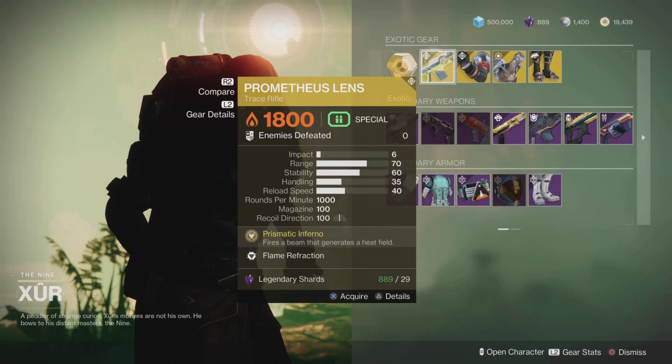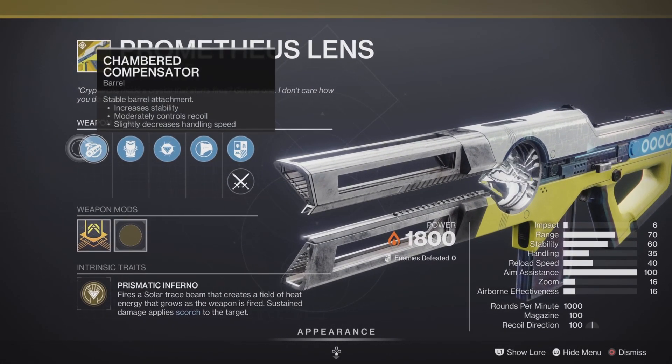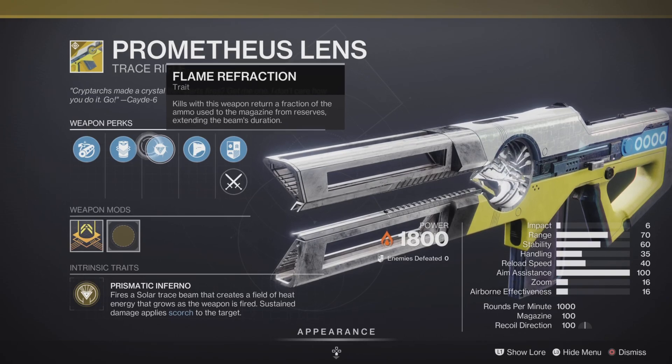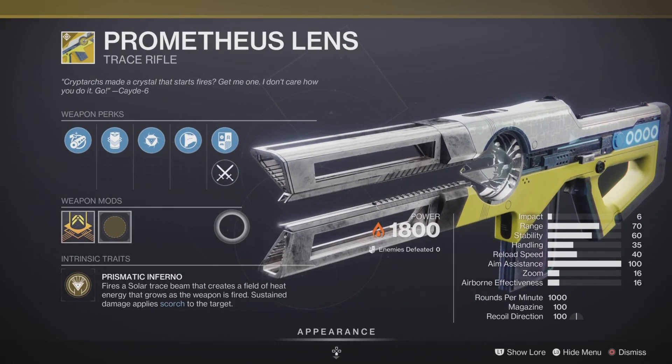Our weapon of the week is the Prometheus Lens. It comes with Prismatic Inferno as its intrinsic perk, and Flame Refractor as its other main trait. It's pretty good in both PvE and PvP.